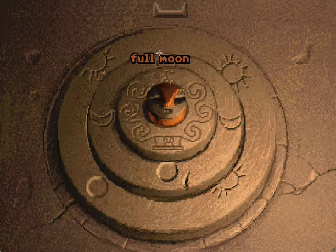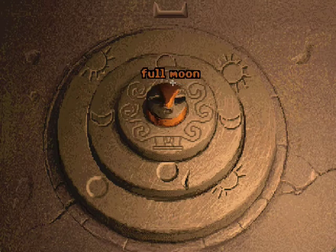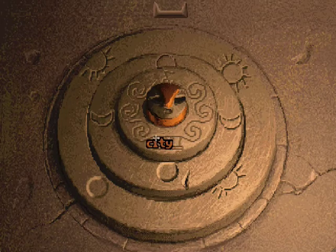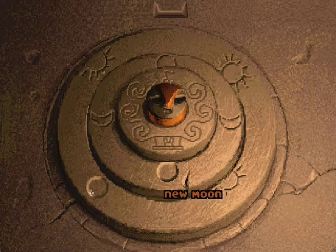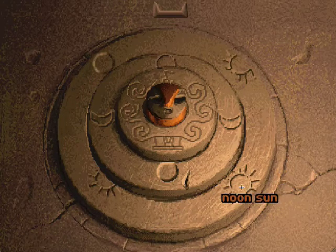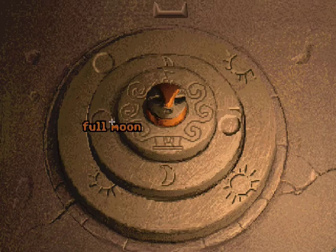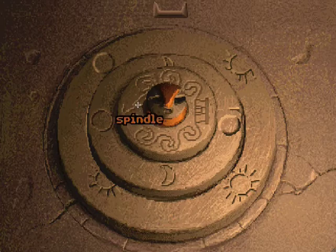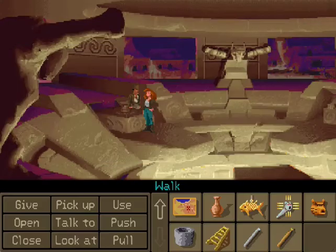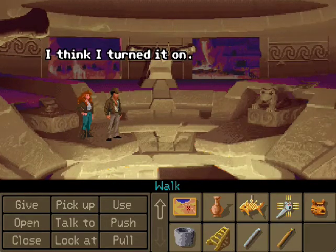You need to use the noon sun, the full moon, and the volcano. That's why I pointed out that it was a volcano, because it was all pointed — the only pointy thing here as far as I know. No matter what, those three will be the same as far as which of the four on each disk is used. But as far as the positions are concerned, that's completely random. So let's put the noon sun there — and the other two were on the west, I believe. I think I turned it on.